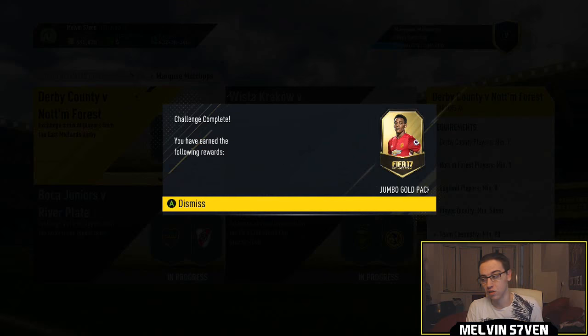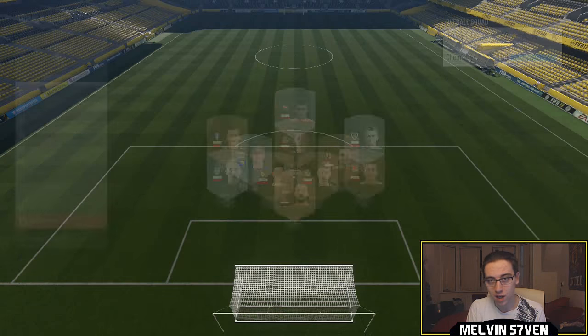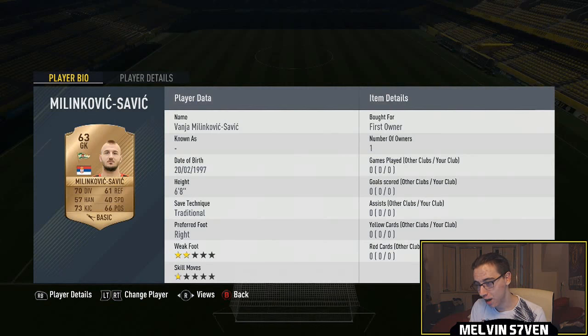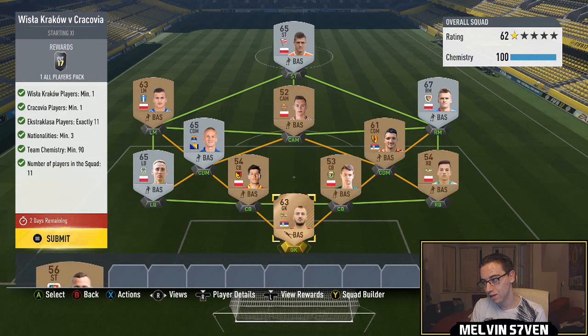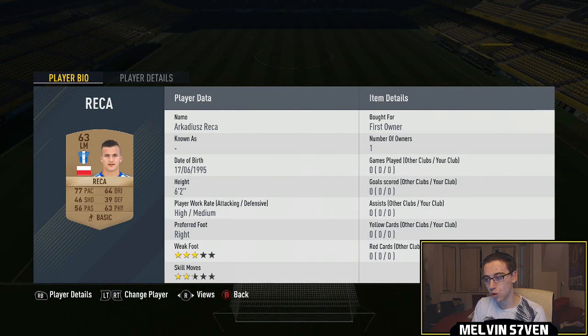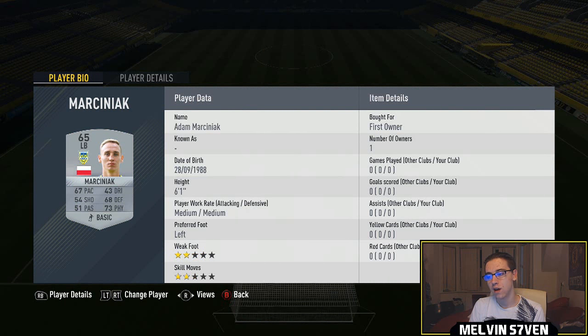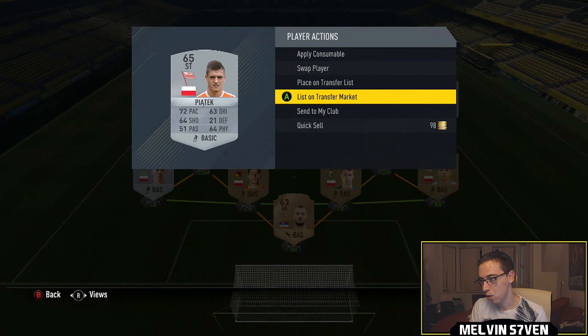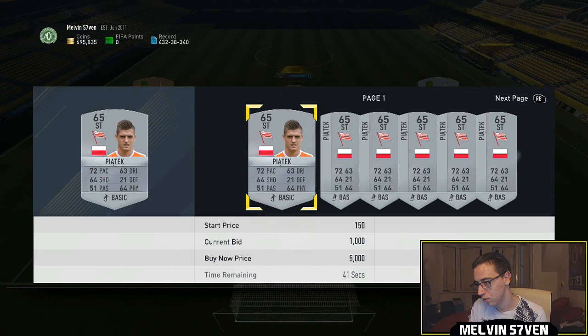Everyone knows the deal with Marquee Matchups by now — the players you need will always be price-fixed. This one you can use bronze players: Wisla Krakow versus Cracovia. You need 11 players from the Ekstraklasa league — I presume that's the Polish league because there are a lot of Polish players there. You need one player from each of the two relevant clubs, so this striker is from one of them.